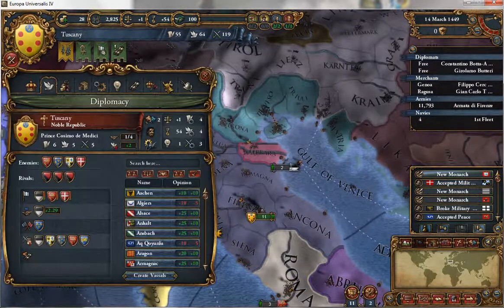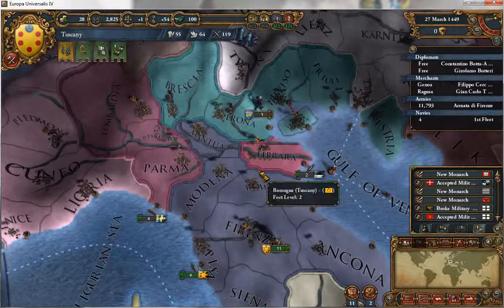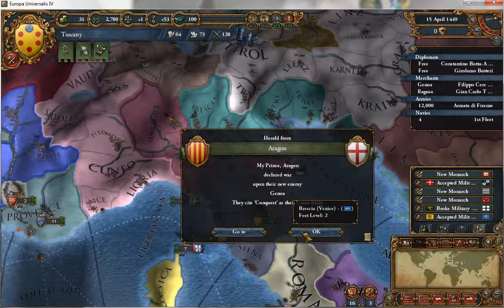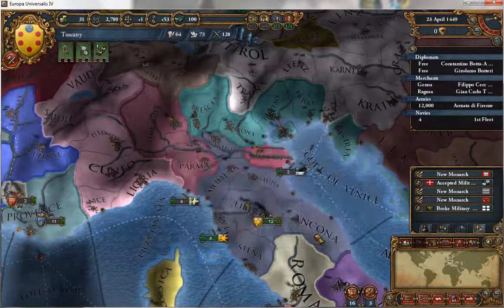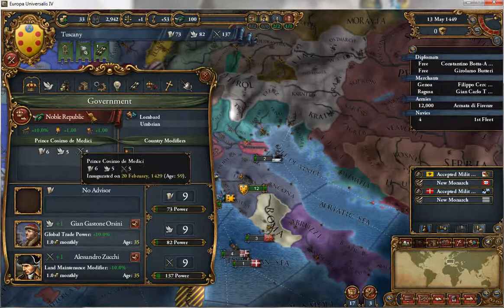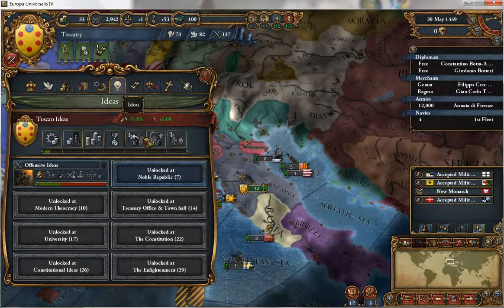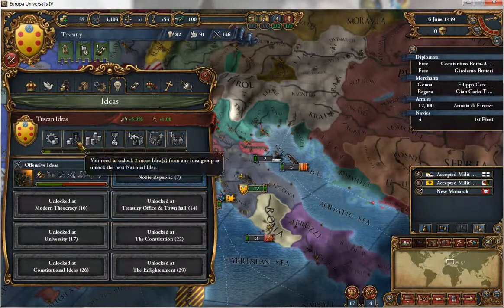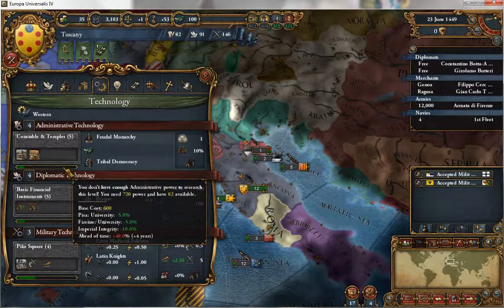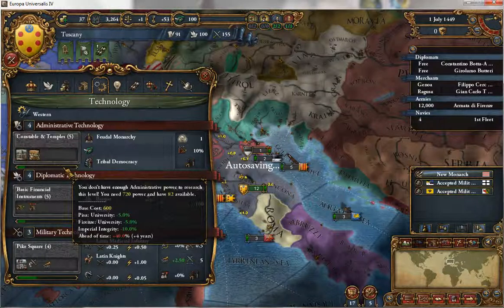Our force limit is sixteen, naval limit twelve — that's actually really good. We still have these two advisors; I think that's all we need right now. Our prince is six-five-five, that's incredible. We need to keep him alive for a while, then pick up a lead in technology and get new ideas. National conscripts would be good, birthplace of the Renaissance would also be great — right now our technology costs us twenty percent less, which is huge.